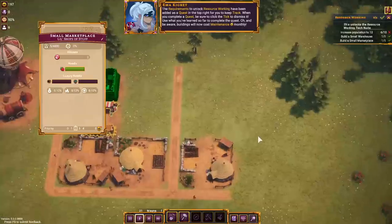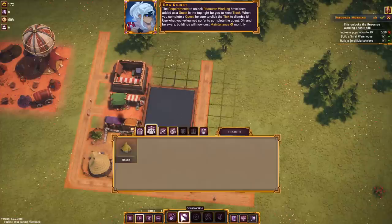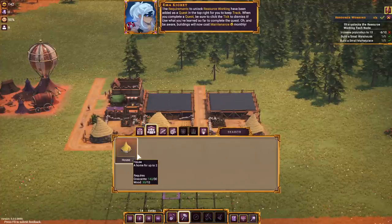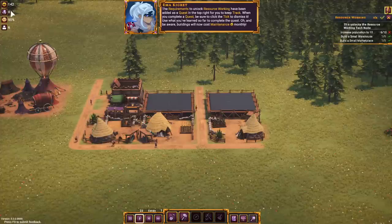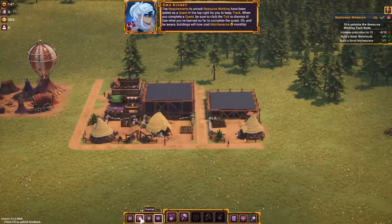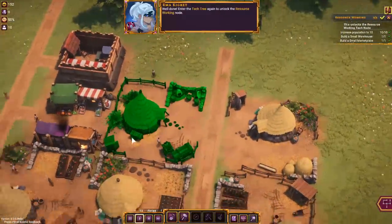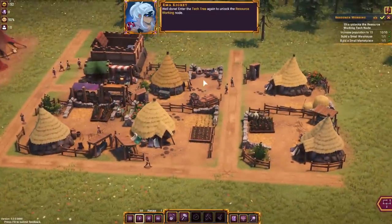It wants me to increase my population to 10 — that shouldn't be too hard. I left a little bit of space for new houses, so if each one holds about two people, we need two more. We'll put one there and one right there. Now we've got our little residential housing district. One of the house variants has a little outhouse, a garden in the back corner, and a haystack. Another one has a storage chest up next to the building with an outhouse in the corner and a little granary area. And look — they congregate in the street to talk!